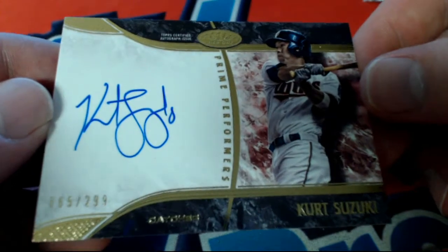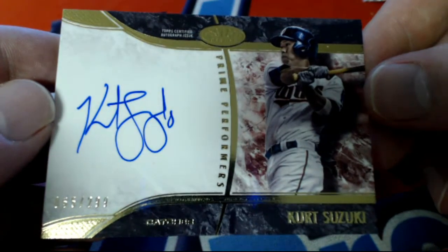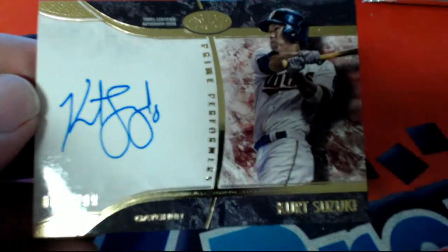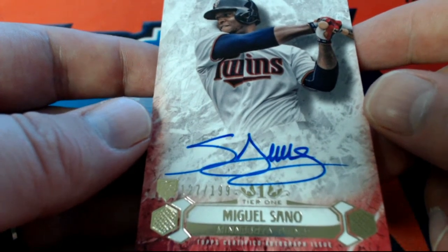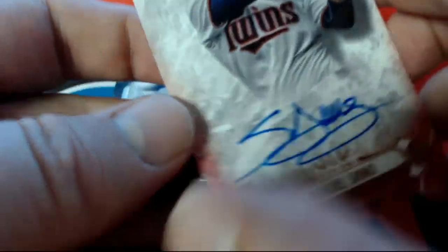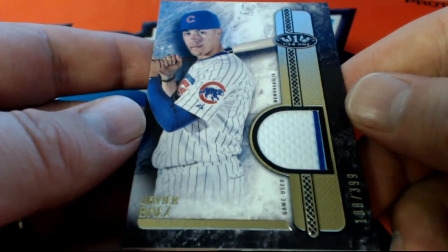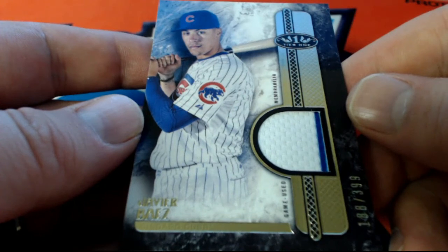Kurt Suzuki, 65 of 299 right there — prime signature, look at that! The 2016 Minnesota Twins, and that is Cory W coming out to you, Cory W, very nice. Cory W, Suzuki! Wow, another Twins hit — Miguel Sano, 127 of 199, Twins — Cory W, my goodness, Cory W gets two of them! Javi Baez, 188 of 399, Chicago Cubs — and that is Nathan M coming out to you, Nathan M, very nice — game used memorabilia, Nathan M!